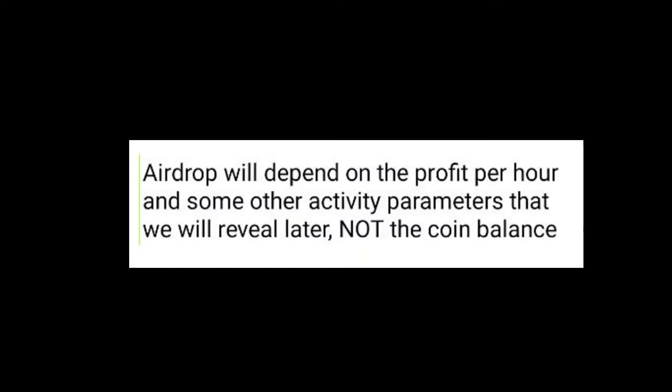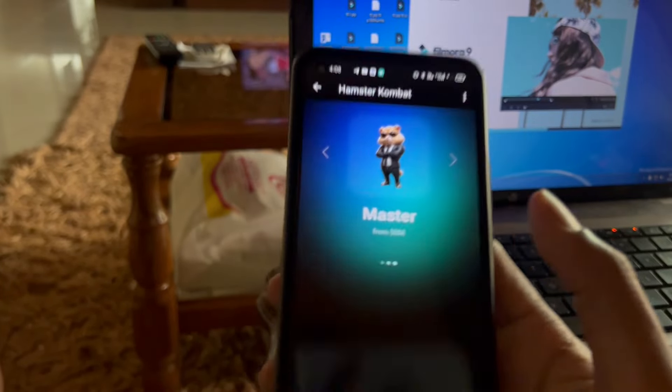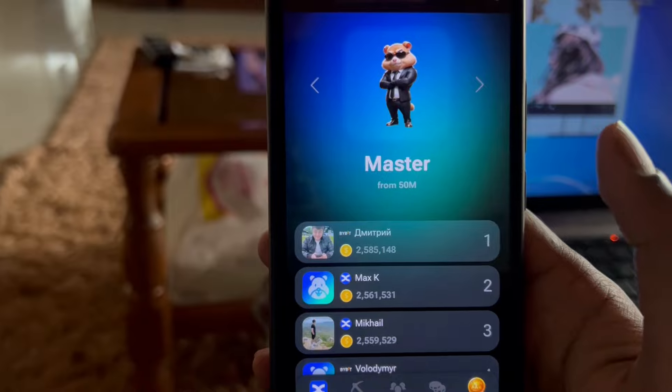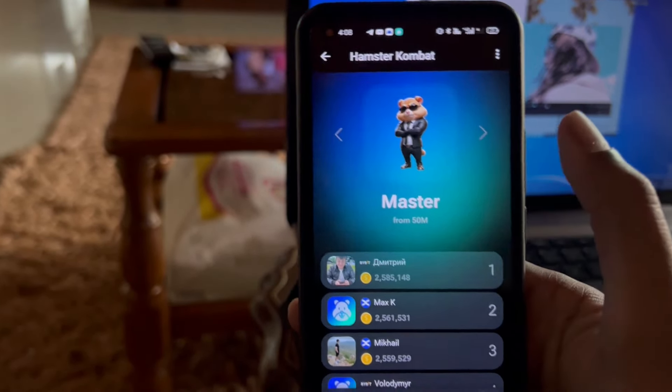The first mistake that everyone is doing is being too focused on increasing the profit per hour, which causes you to spend all your coins. According to Hamster Combat's announcement, airdrops will depend on profit per hour and other activity parameters — so your coin balance is not directly beneficial. However, if you want to upgrade your level, you should hold coins in your balance. For example, if you are at Master level with 30 million coins, instead of upgrading profit per hour, wait until you reach 50 million coins so you can level up to Grandmaster. Once you reach level 9, then you can spend coins to upgrade profit per hour.